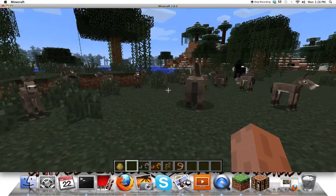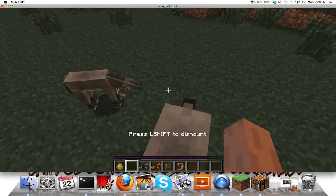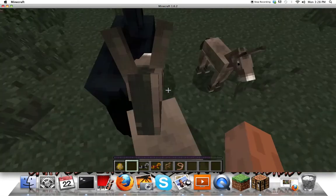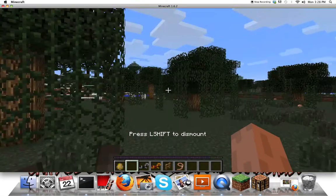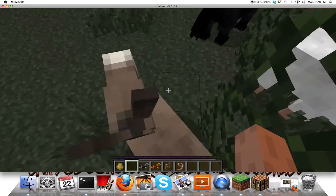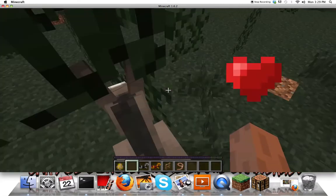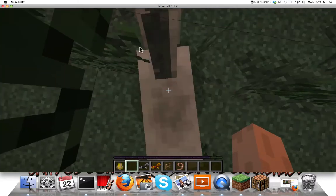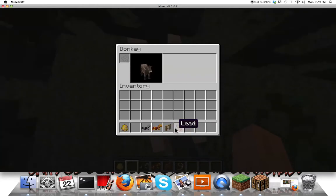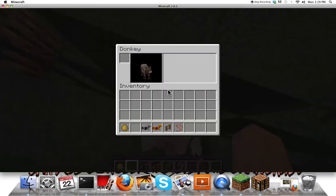I want to breed — wait, no, not breeding. Can you be mine? What's wrong with you, donkey? Donkey, you're making me look embarrassed on camera. These donkeys are embarrassing me. Oh yes, finally! This one only puts a saddle — donkeys and mules are meant to travel. You can put chests on them.